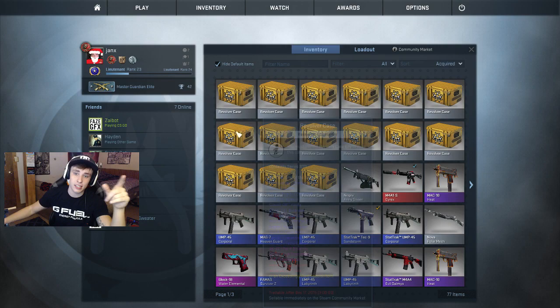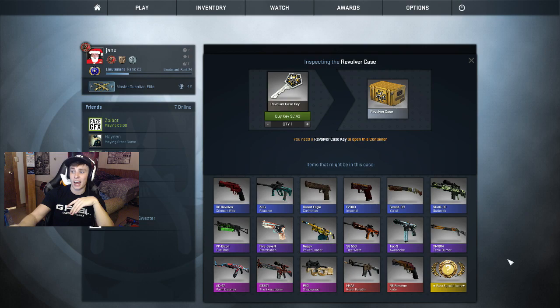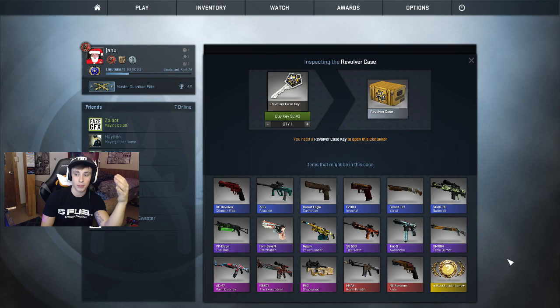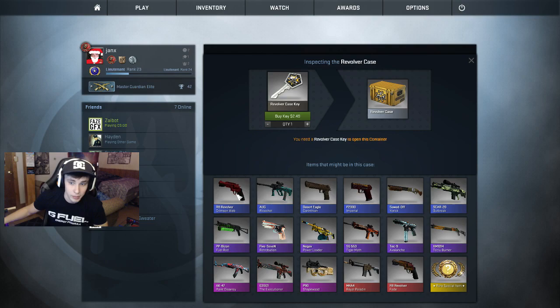Every single time I've done a case opening video I haven't gotten anything good. These new cases came out — they added the revolver into the game. If you guys didn't know, this is the R8 revolver down here. It's kind of like a side option for the desert eagle, but right now it hasn't been patched yet — it is extremely overpowered. It's like a little baby OP and you can one-shot people across the map. You don't even have to hit them in the head; you can hit them upper chest with armor and they're dead across the map.